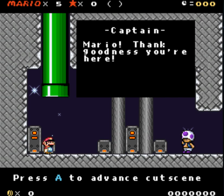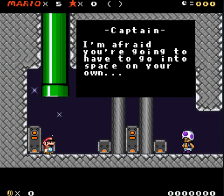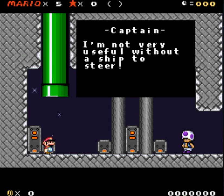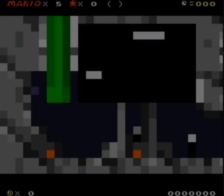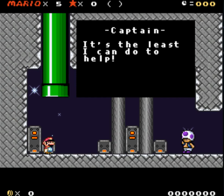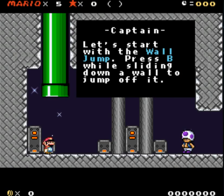Captain Mario, thank goodness you're here. Press A to advance cutscenes. I'm afraid you're going to have to go into space on your own. I'm not very useful without a ship to steer. Actually, I do have some new moves I could teach you. My guess is we have a wall jump of some sort. It's the least I can do to help.